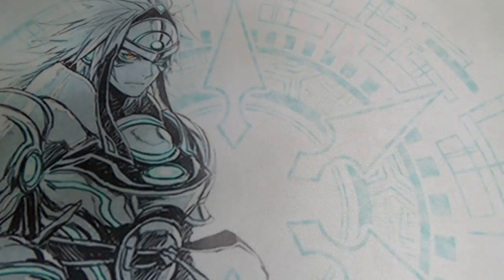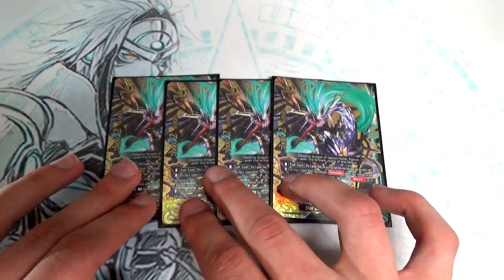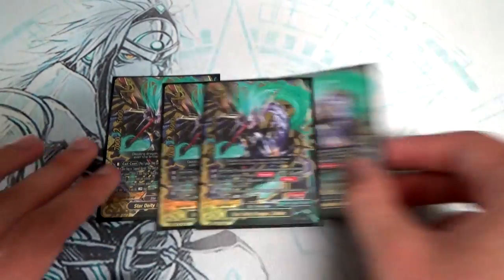Because Zodiac is our buddy, we're running 4 copies of him. This is the Triple Rare art, which is really beautiful. Same skill, same card — running 4 copies of the Triple Rare.